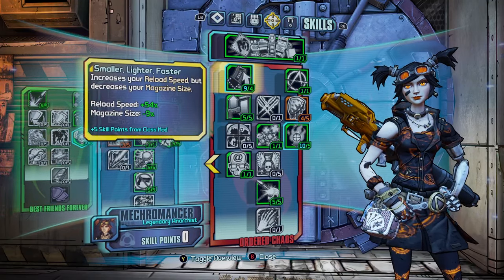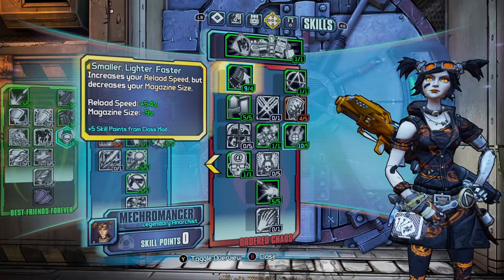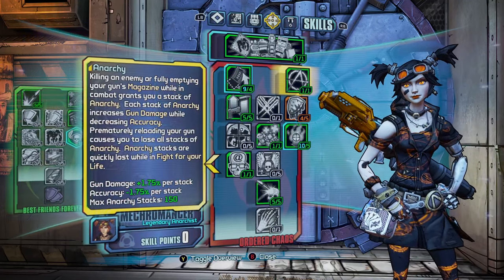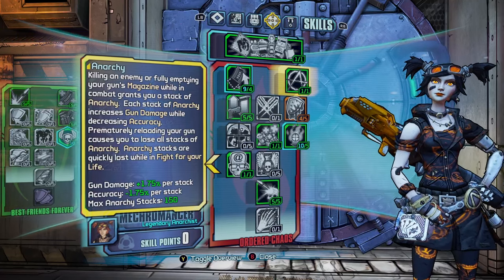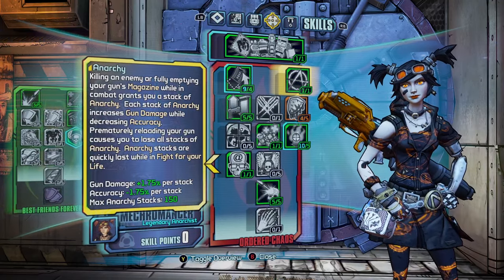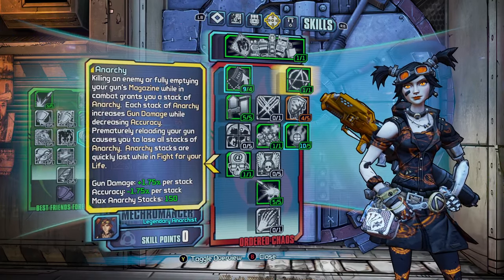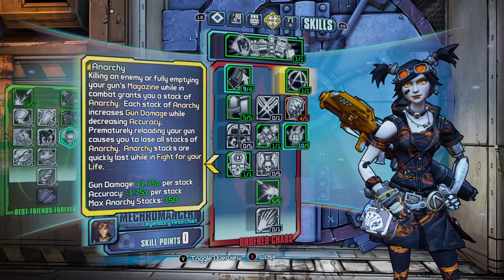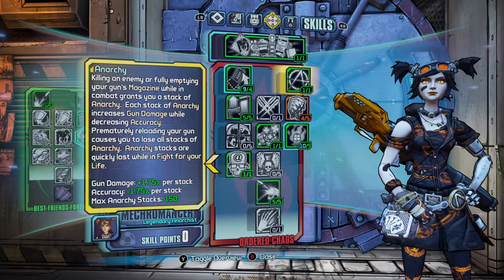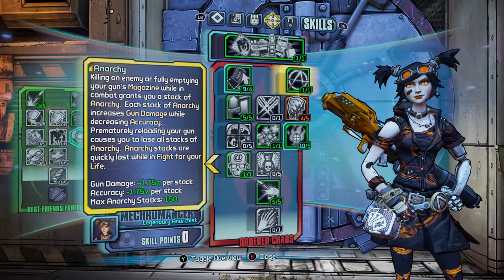So we've got Ordered Chaos. We've got Smaller, Lighter, Faster — this increases your reload speed but decreases your magazine. You get a plus 54% reload speed but minus 9% magazine size with the Legendary Anarchist plus 5. Then we've got Anarchy, which is your main damage skill. This will give you a 1.75% damage increase per stack up to 400 to 600 stacks depending on what class mod you have on, which I'll talk about later.